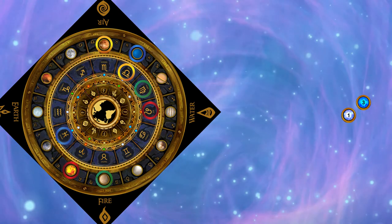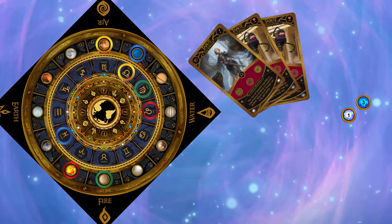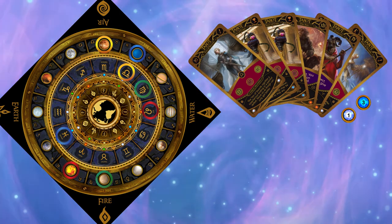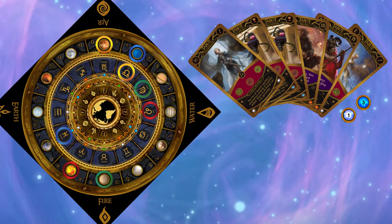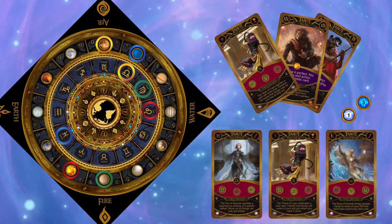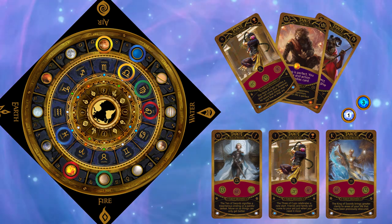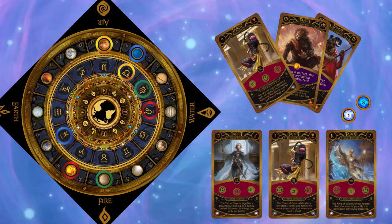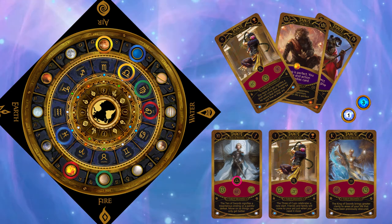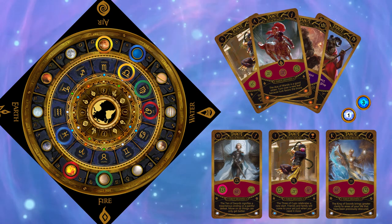So let's return to Libra to play her cards. Libra has 6 cards in her hand because she started with 5 and gained a bonus with the zodiac card. Players must play 3 cards and Libra plays these 3. The position is important, with the left card activating the left symbol and the right card activating the right symbol. The left card shows Libra and her symbol, so Libra gains a tarot card.